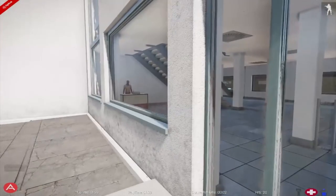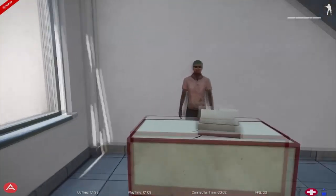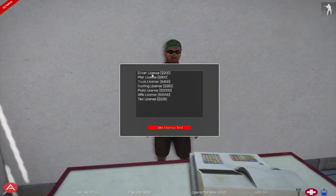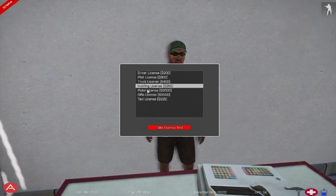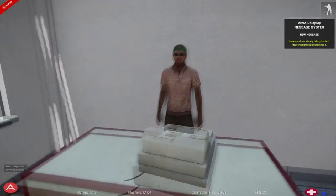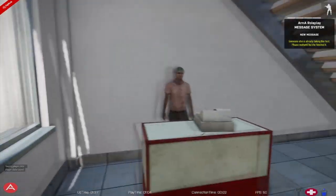Alright, so now we are going to be showcasing the DMV system. For each license, you are actually going to take a test. You are going to go up to the DMV, scroll, and we have all the licenses here to take. Joey is here now and he is going to take the pistol license. There are targets he is going to fire on, and as soon as he is done, I can take a test.